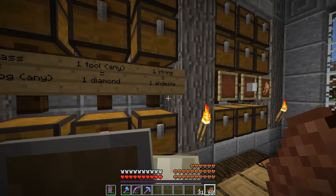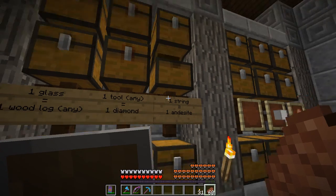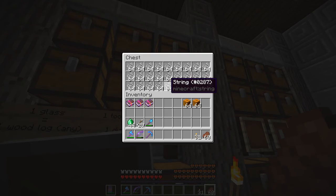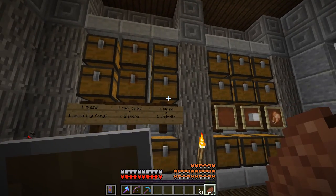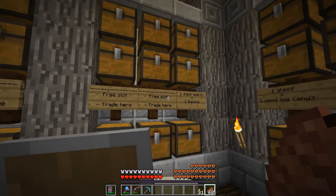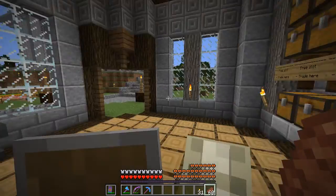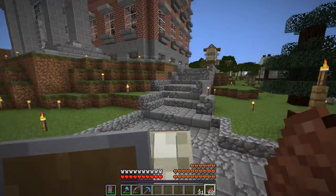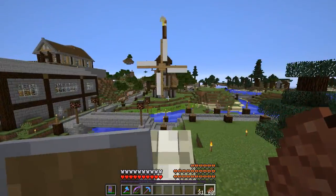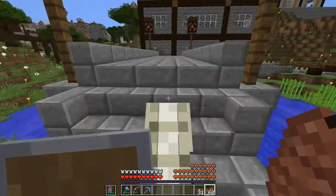One glass for any wood, and one string for an andesite — that's a trade I might use since I haven't got a string farm yet. I've been searching the abandoned mineshaft under the desert and haven't found a spider spawner to turn into a string farm. A stack of quartz for a diamond — everybody wants diamonds.